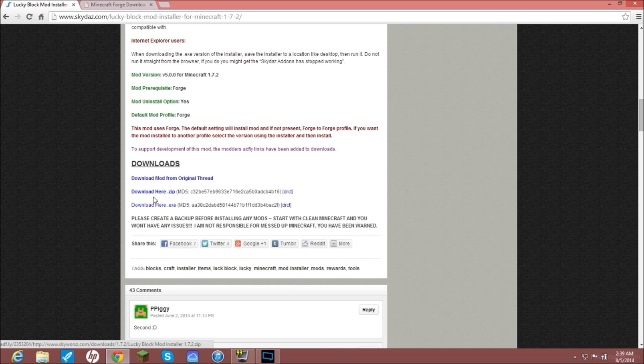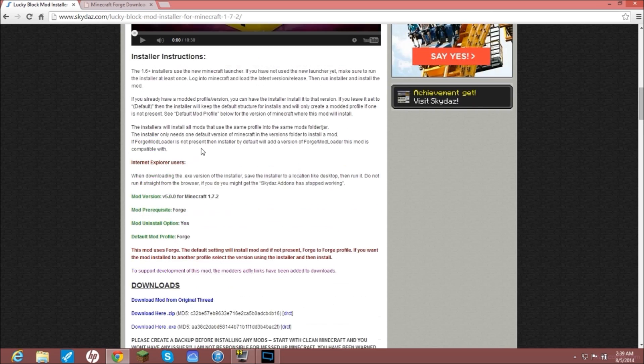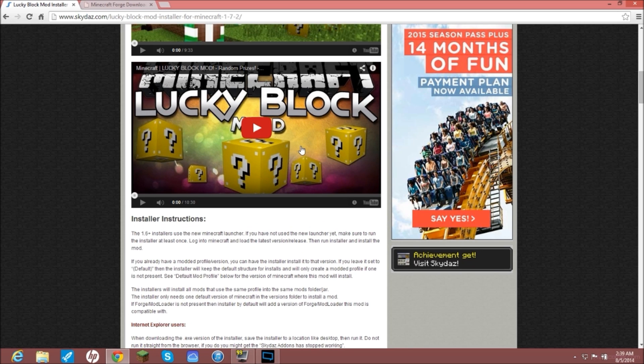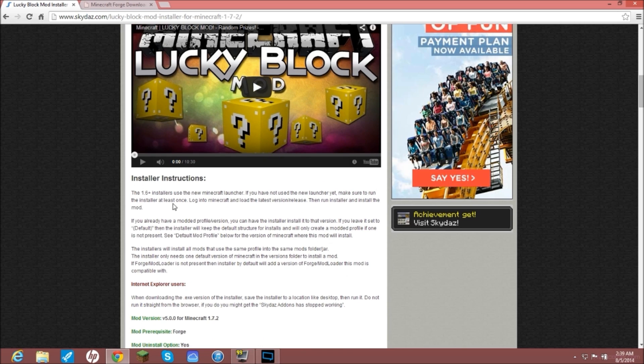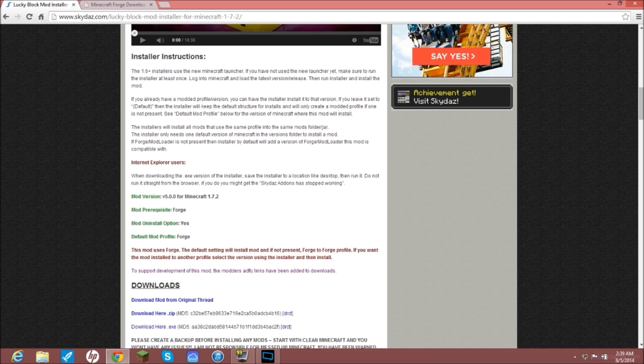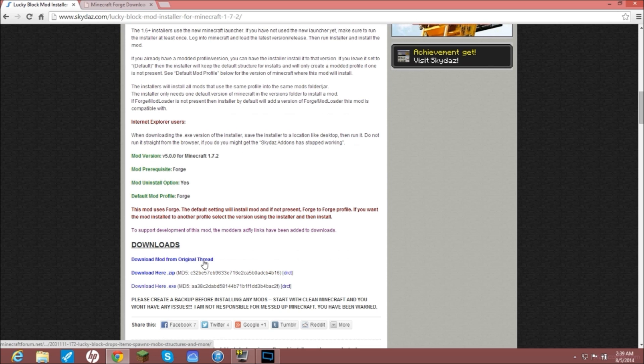You're going to go to Lucky Block installer 1.7.2 and scroll down to download from the original thread. I do suggest reading through the instructions. You need Forge — there is no way this is going to work without Forge. So this is a Forge server. Click download, it'll take you to AdFly or something like that, download it and put it on your desktop.